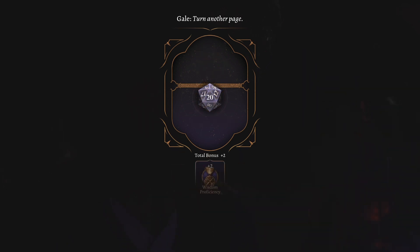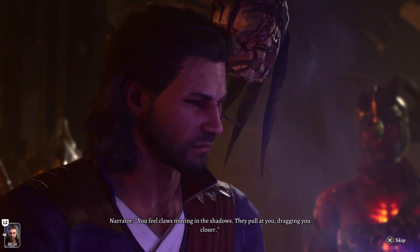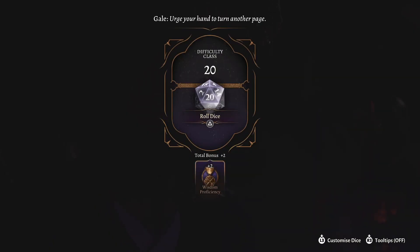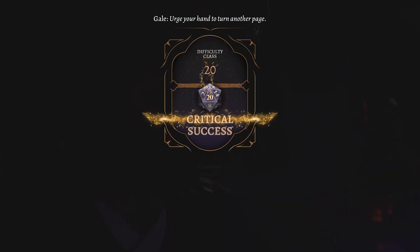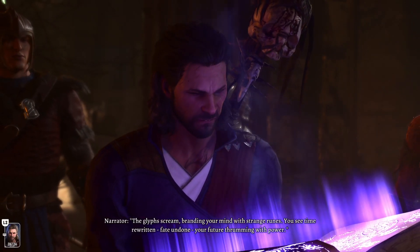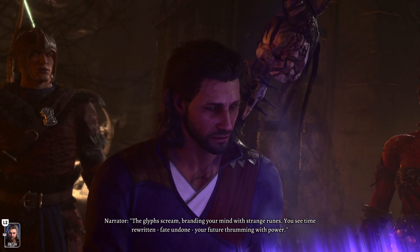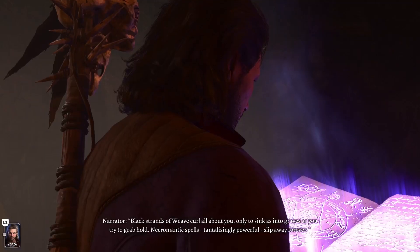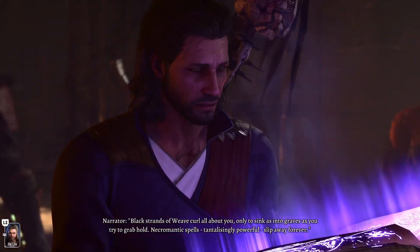You'll want to go into this with four inspiration points so you can re-roll. I had Baldur's Gate 3 gods on my side and managed to roll a critical 20, which is rather difficult. Once you've completely read the book, don't forget to actually pick it up — it's not an automatic process, you do end up putting it on the slab.